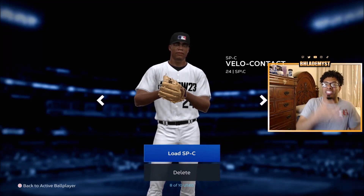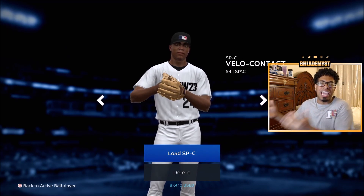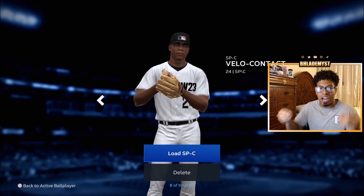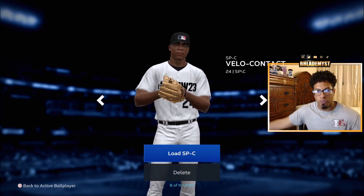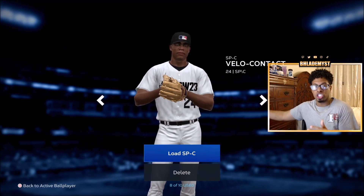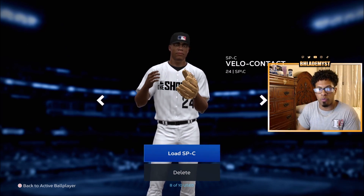With the new ballplayer archetype system, it's like a marriage you don't want to end because you know you can't get anyone else in real life, so you might as well stay in it regardless of what happens. But you have to find the most ideal marriage partner, and that is what I am here for. I will find you the most ideal archetype for your player build to take into Road to the Show, Diamond Dynasty, all the way to a Diamond archetype and a 99 overall.